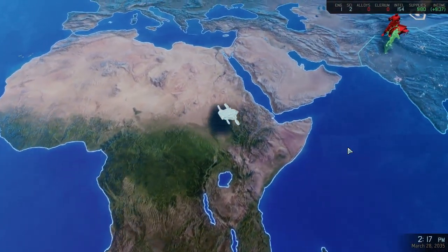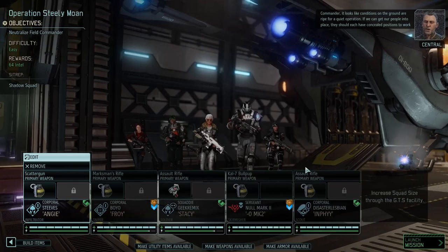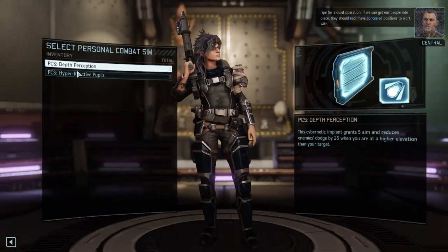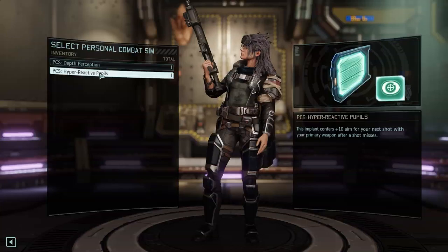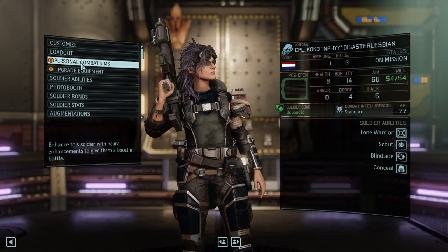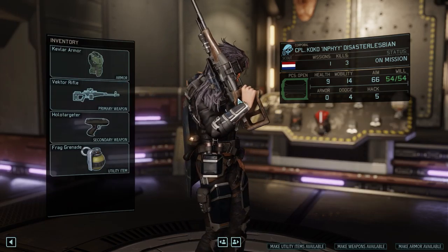Everyone will be able to conceal, so that's good. Commander, it looks like conditions on the ground are ripe for a quiet operation. If we can get our people into place, they should each have concealed positions to work with. You are bringing along a different toy now — it is time for you to play with the vector rifle. Excellent.